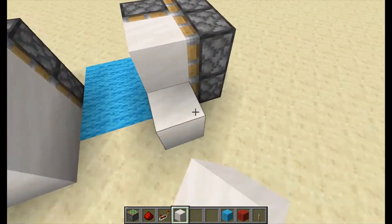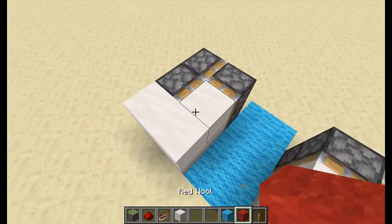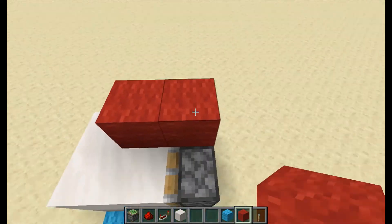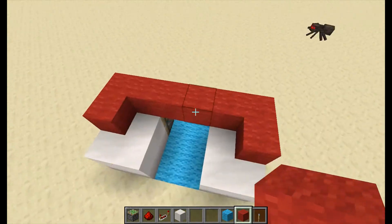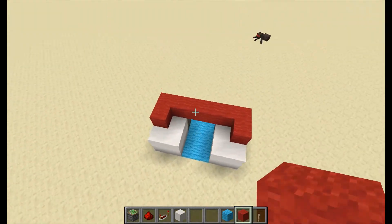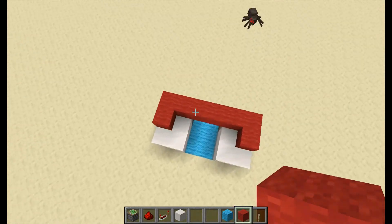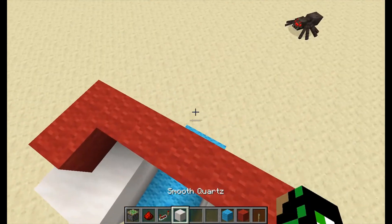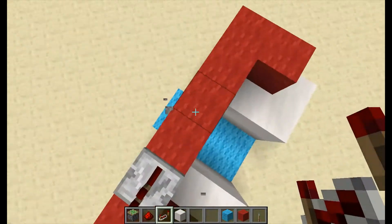Now we want to put the blocks we want to blend in with here. We've got our walkway, and we get some colored wool and put it in this layout - it's kind of like a moustache smiley face thing. We put wool here and here on each side.